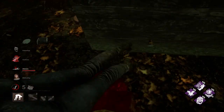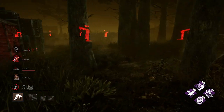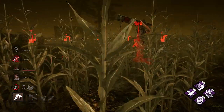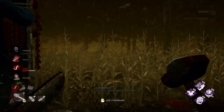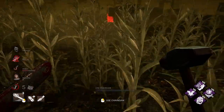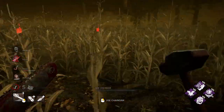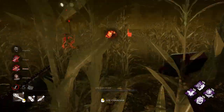Do not try to go for the chainsaw rev near windows — the second a survivor sees you revving, they can just vault and you won't be able to rev in time. So in tight corners and crevices with lots of pallets and windows, just go for the basic attack. Wait just a little bit, squeeze out a potential dead hard. If the survivor was healthy, the best course of action would be to body block the window and then chainsaw them.